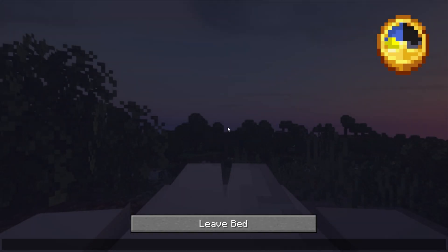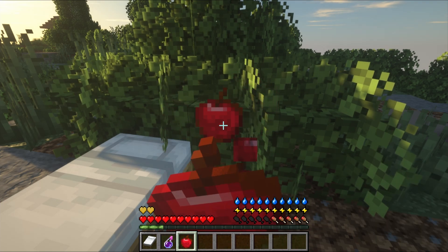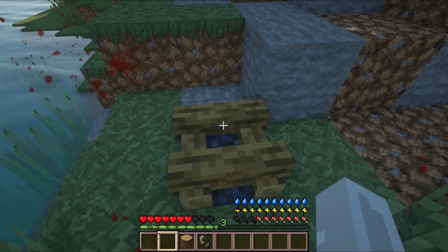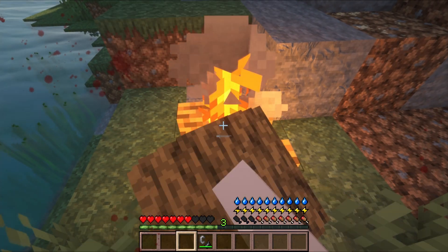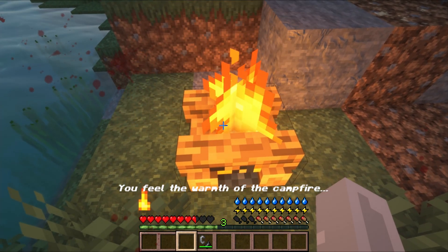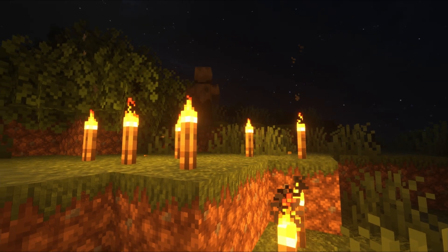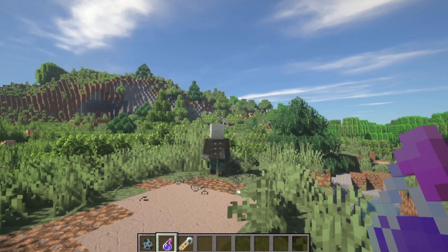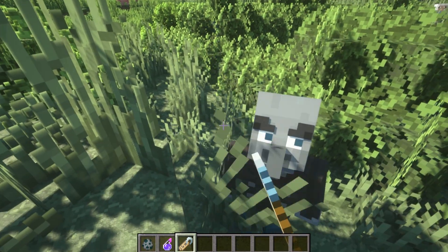For example, when you wake up you will have different cravings for that day — fulfill the cravings and you'll get some bonus buffs. Natural regeneration is turned off, and the only way to regenerate is to sit next to a lit campfire. Undead mobs will now stomp out torches, and zombies in particular can drain your hunger. Overall, there are just so many features, and all of them work surprisingly well with little to no compatibility issues, while suiting our theme of realism.